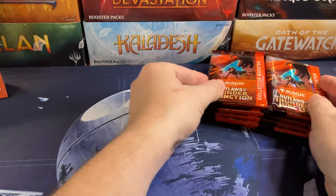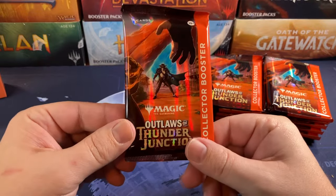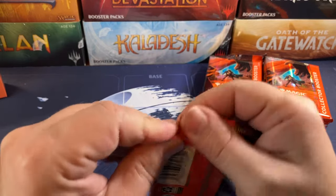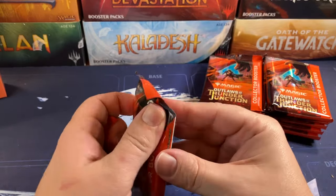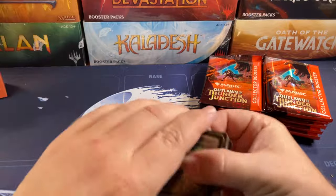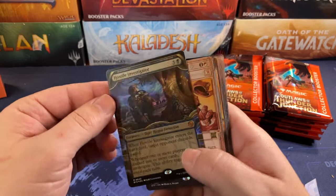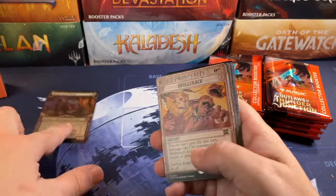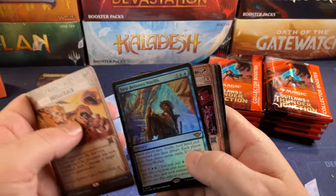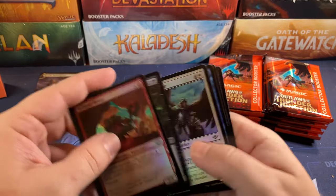Alright, here we go. Let's see what's in these shiny packs. What do you think — is this going to be a hit or miss? It's been like every other one, so I think this is going to be a weaker box. I could be wrong, I hope I'm wrong. I hope they're all strong. Treasure. Angel. Hostile Investigator for a first mythic with a showcase. These showcase cards look really nice. Skullcrack. Arcane Ice. Key to the Vault. Step Between Worlds. Terminal Agony. Clear Shot. Forced. And that's it.